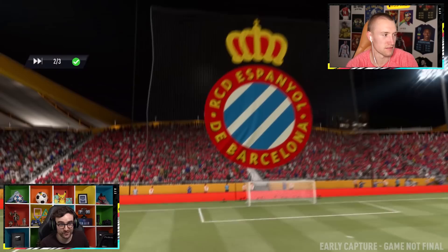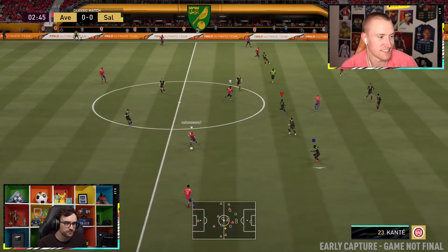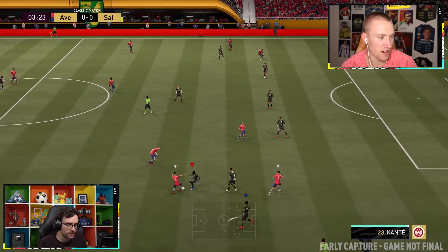It doesn't really matter — we're testing FIFA 21. And you might actually get to see us score some goals instead of playing against Div 3 sweats, so that's probably for the better, Reeve. We are playing against two other co-ops as well. You are red, I am blue. I'm the triangle and Reeve is the circle, so it's nice and easy to tell the difference between us.